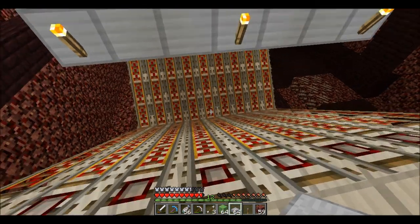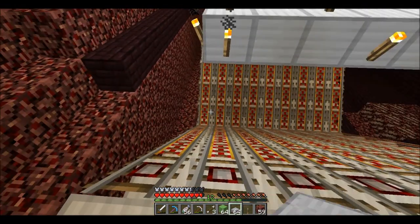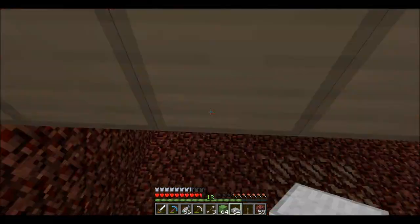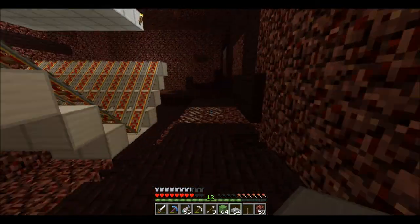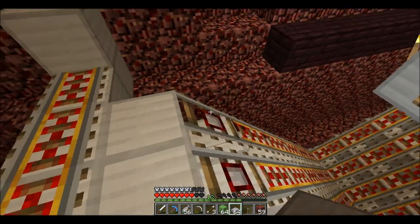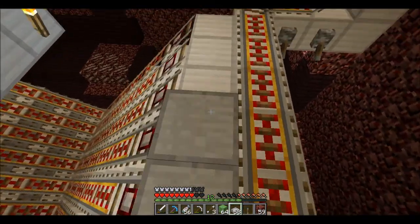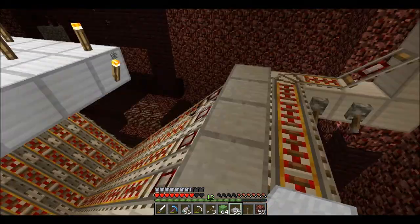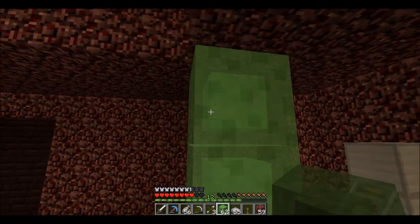Luckily I had just enough gold — I ran out from my hotbar but found more in a chest to finish the last two rows. Now I've got this all powered up and I need to place half slabs all along here. I'm going to use stone slabs since I thought about doing quartz, but it doesn't really matter too much.